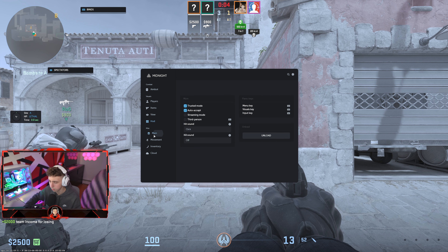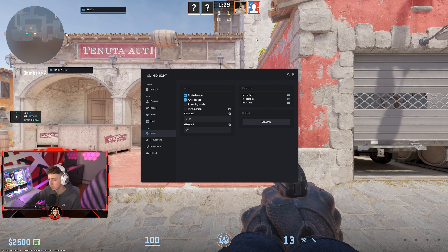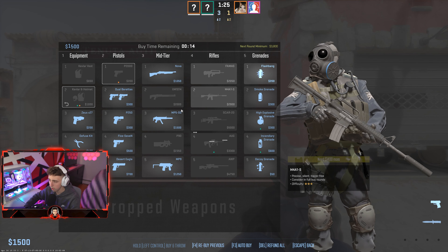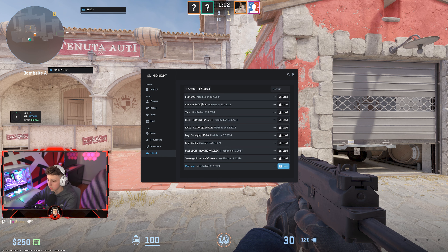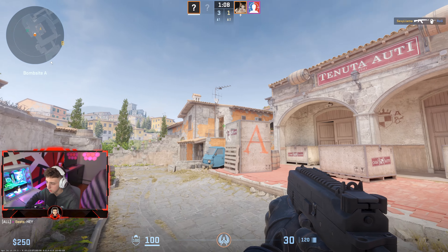There are hit marker sounds, a Main tab with trust mode, auto-accept, hit sounds, menu opening keys, and an unload option. Movement includes bunny hop, strafe helper, and edge jump. The Inventory tab lets you add skins — not sure why that isn't working right now, I'll check the Discord. Finally, there's a Cloud section to load and save configs.